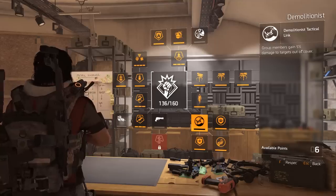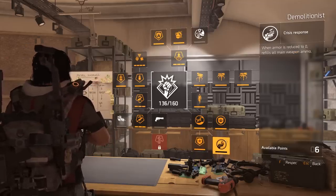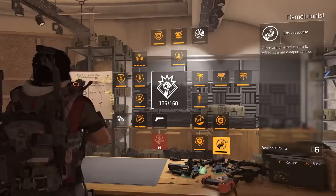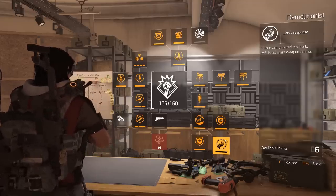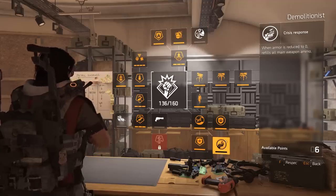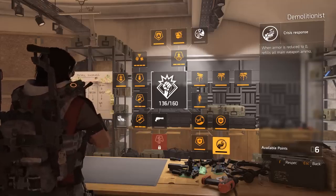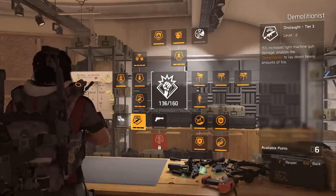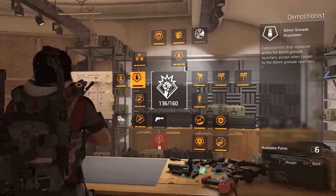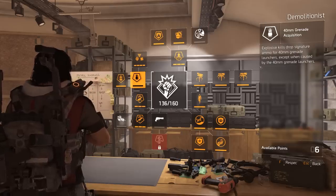Burn resistance is there but I don't select it. Group members gain 5% damage to targets out of cover — I'm not sure if that applies to yourself. The Crisis Response talent is really nice: when your armor is reduced to zero it refills all main weapon ammo. Especially in PvP, if your armor gets to zero your gun instantly refills, giving you even more of a dump. If your armor is low your ammo is probably low too, so that talent saves you. I also want to pair this with the Merciless rifle for the explosive damage synergy.